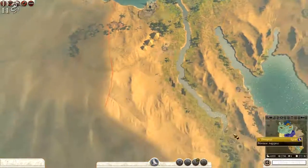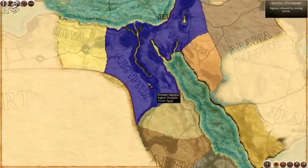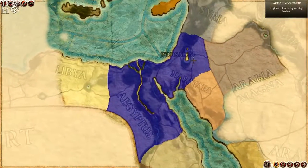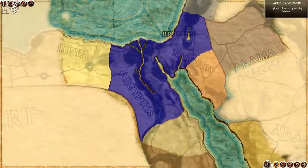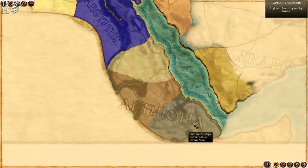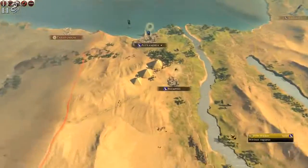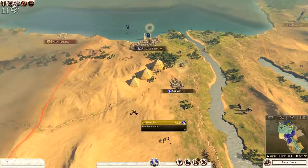Quick overview of the map. We have Egyptus, we have part of Nabataea as well, and Jerusalem. I am thinking perhaps to go towards Ethiopia, the Seleucids and Libya. To do this I will need three armies — one in the east, one in the west and one in the south.